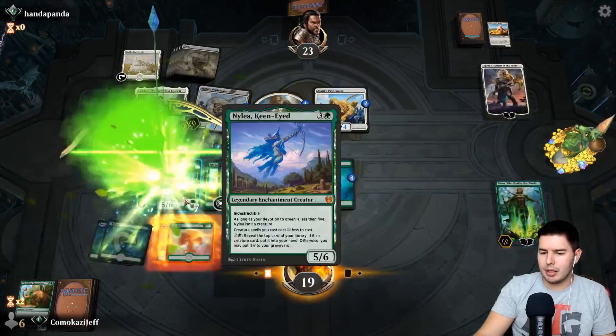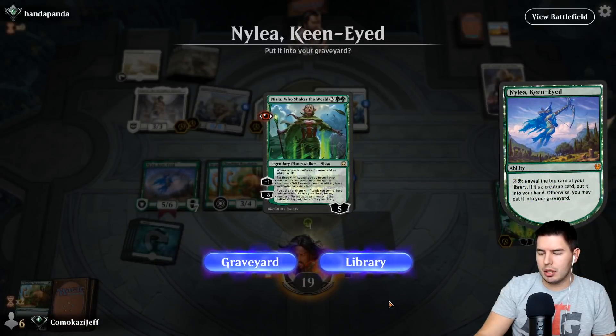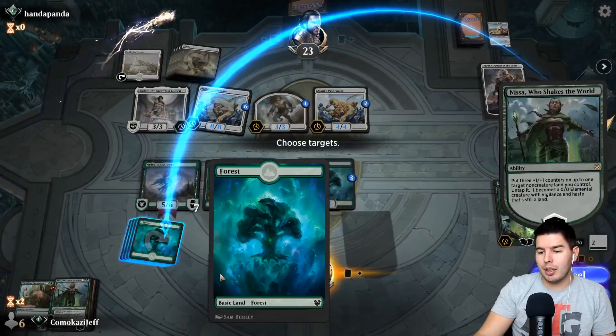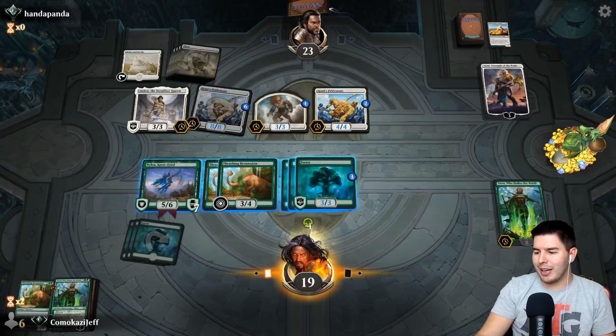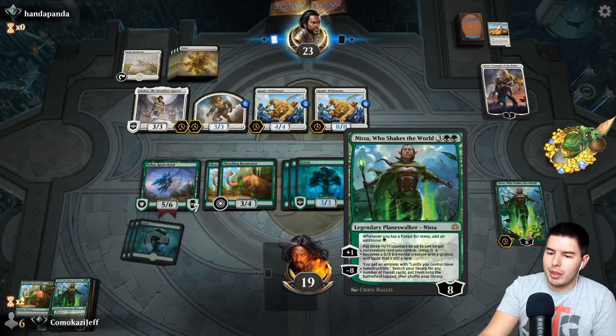Pass the turn — I'd love to have a mana sink. Another indestructible creature. Play Nylea. Use Nylea's ability. Another Nissa — yeah, we keep that on top, tap a Forest. I really wish this had reach. Pass the turn. We could kill an Ajani's Strength of the Pride here. Pass the turn. We keep Nissa on top because this allows us to ultimate with this Nissa — grab all the Forests, they come in tapped. But this lets us play the other Nissa out right away, we have a bunch of indestructible things.